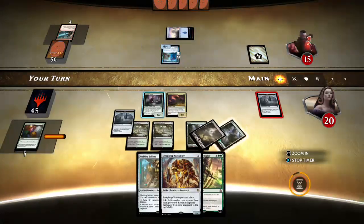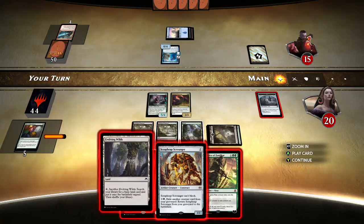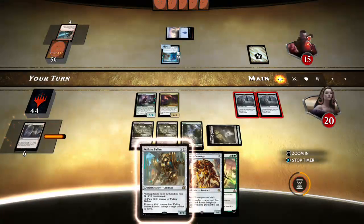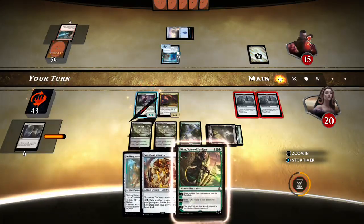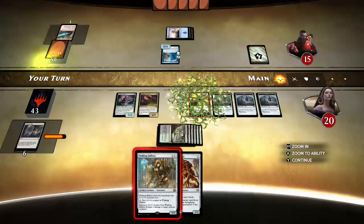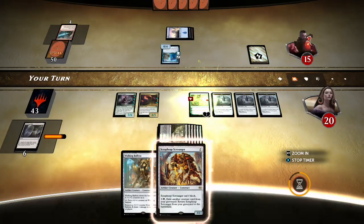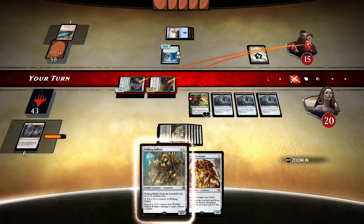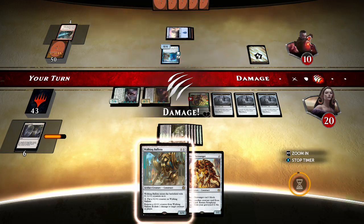Pop a clue — we had some other lines but I like this one right now, which is to punch him as hard as I can and generate as many clues as I can. So even if he can pop Thing in the Ice next turn, he just gets hammered for doing so. What you got? No blocks — guess he's made his bed.